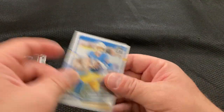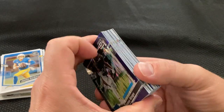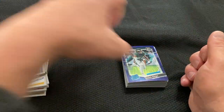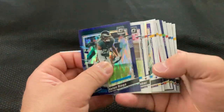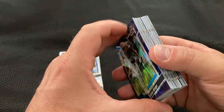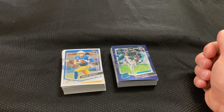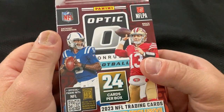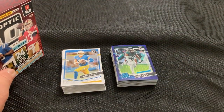There we go — two lackluster boxes, but that happens more often than not, especially with blasters. These are rookies and non-base cards, so at least we got a bunch of those, but most of these are probably dollar cards or less. So again, that was some Optic Blasters. I appreciate everyone watching. Hopefully you have a great day. Support the channel if you want, and hopefully I'll see you on another video. Bye everybody.